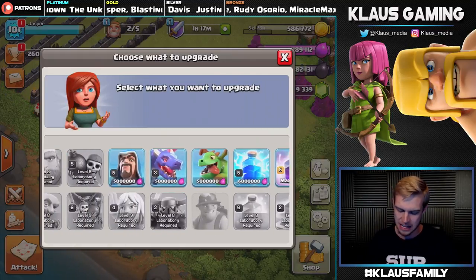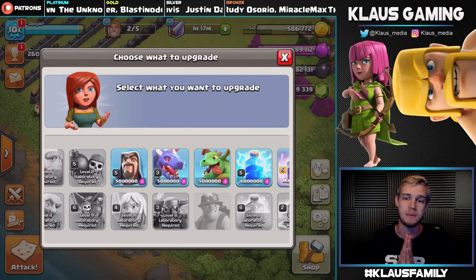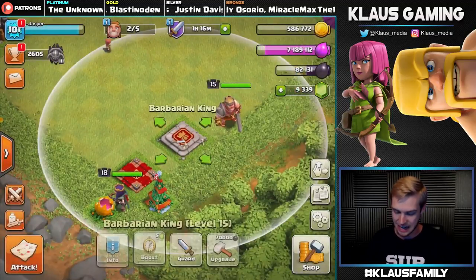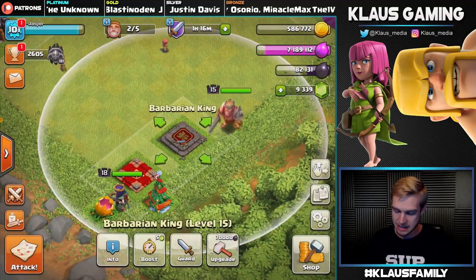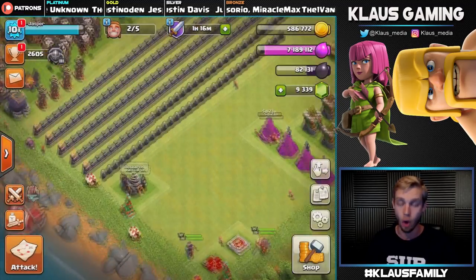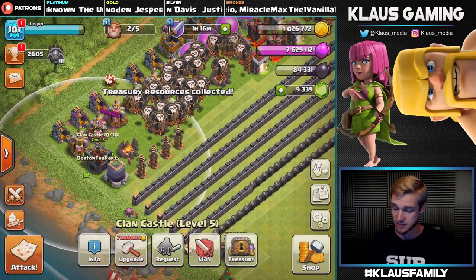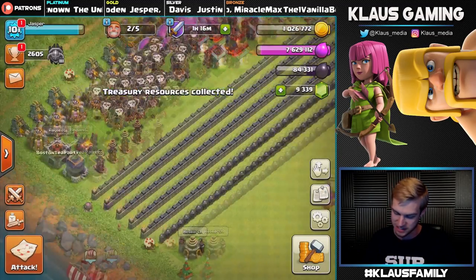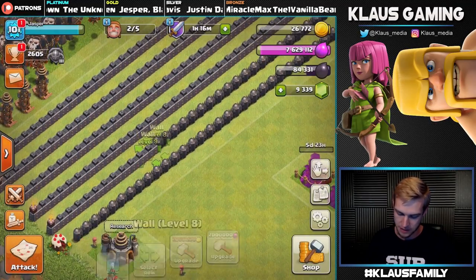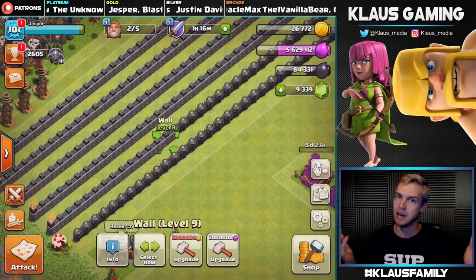I still think the baby dragon funneling troop would be better for me at this point. So we're going to spend five million elixir upgrading the baby dragon, and also upgrade the king today to level 16. That means I'll have about two million elixir left over for walls. Let's collect our treasury first — it's not a lot but now we have enough gold to upgrade a wall. Let's use one million gold on a wall, and two with elixir. Three walls — not a lot, but not bad.